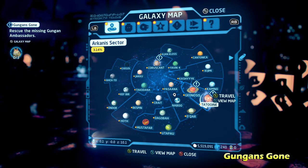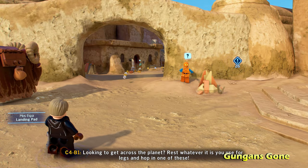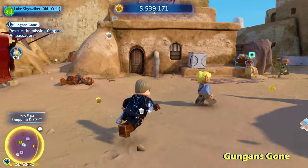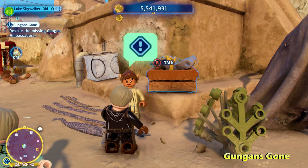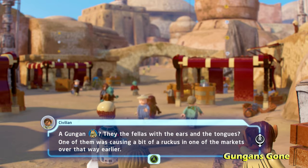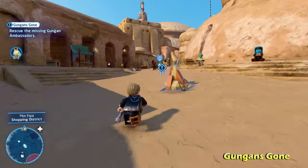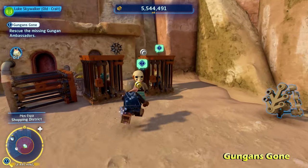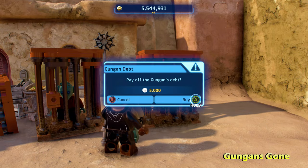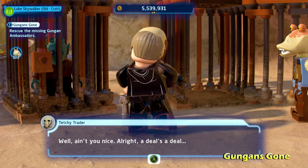For this one, you're going to have to go to three different planets in any order. First, we're going to go to Tatooine, specifically Mos Espa. Once you land here, it's going to give you a little marker leading to a general area. You have to talk to this woman with the exclamation point above her head — she's going to talk about a Gungan. That's going to give you a marker heading straight towards the Gungan you have to rescue, as there's a different Gungan on each planet.